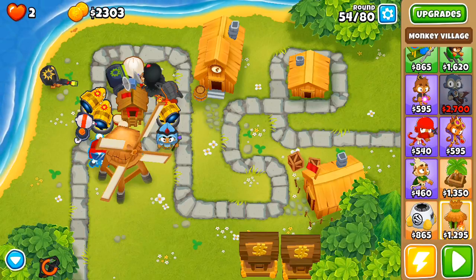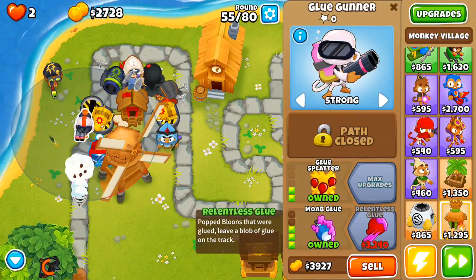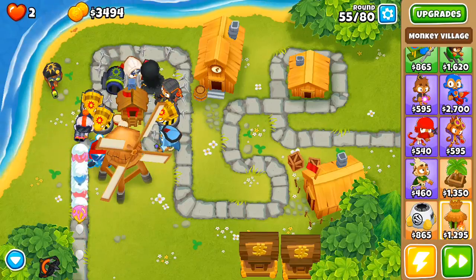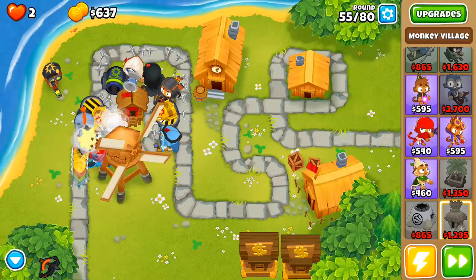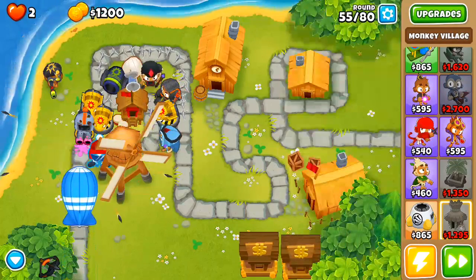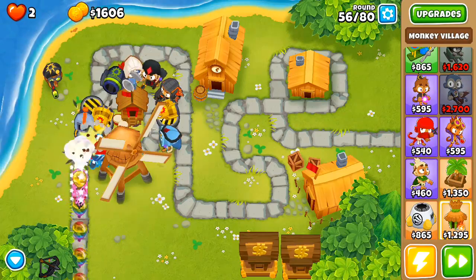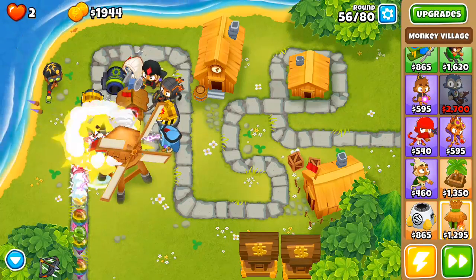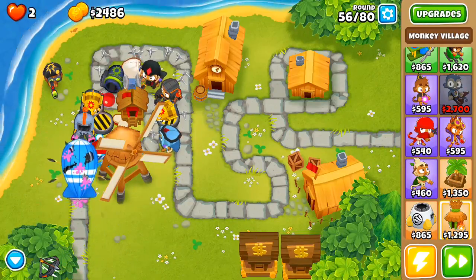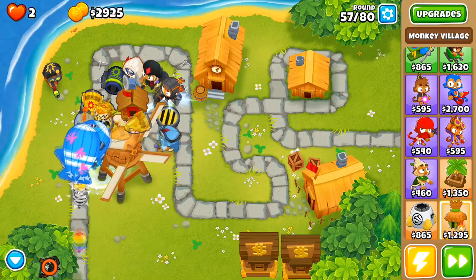Overall, if you played Bloons Tower Defense 5 and kind of know how it works — it is a tower defense game, and in my opinion one of the best tower defense franchises ever. In BTD5 all the towers had two unique upgrade paths, and you could upgrade a bit in both, but once you got far enough in one path you couldn't upgrade past the second tier on the other. Bloons Tower Defense 6 adds a lot: every single tower now has three upgrade paths, though you can only go down two at a time. That makes things really unique — I might have two Wizard Monkeys with completely different upgrade paths for different purposes, which adds a lot more strategy.